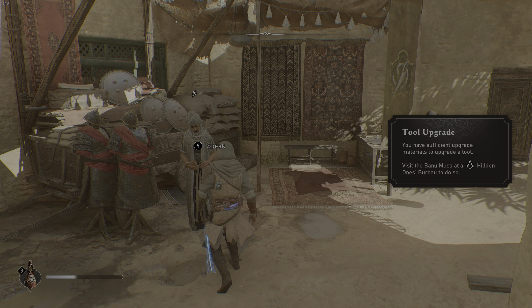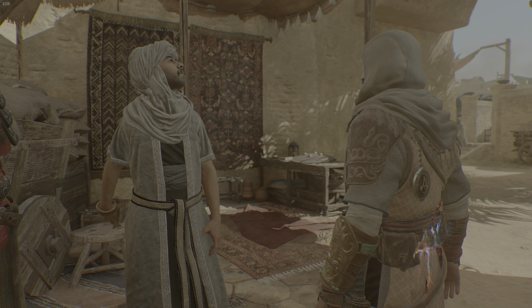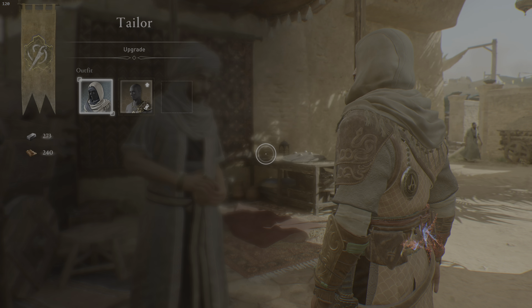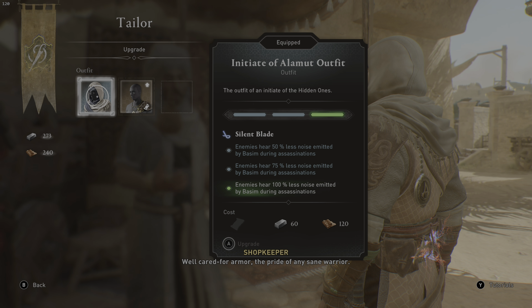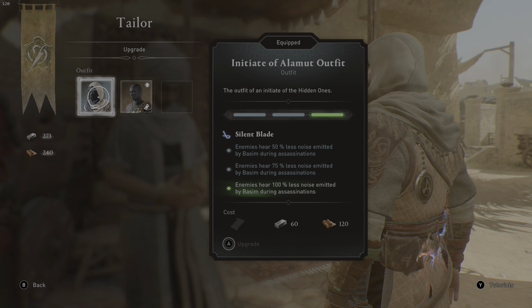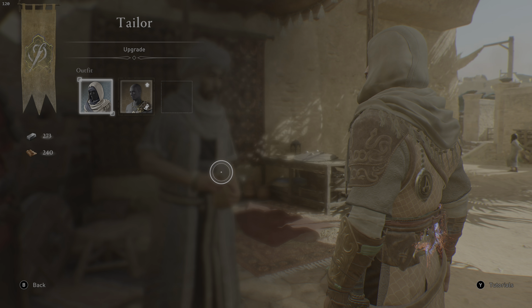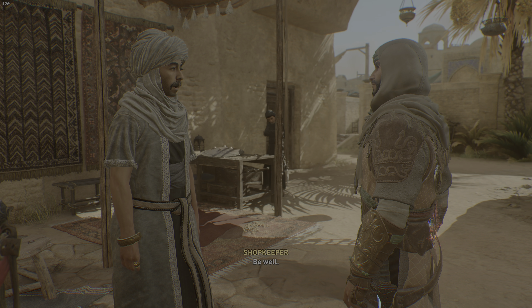This is where you can change your outfits. You can upgrade armor — we already have this upgraded to the second level. I love this one because enemies hear you less when going in for stealth assassinations. There's a nice little effect when you interact with the merchant.